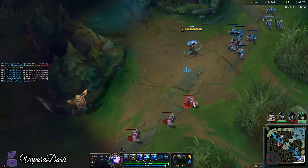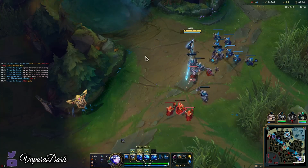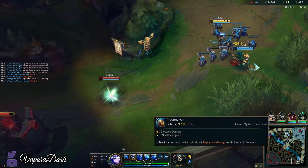At least with Leona W it's active — it's not permanent. But with Amumu support, his E is a passive, so there's no way around it. You just do so much less damage to him than you should when you cast Q.